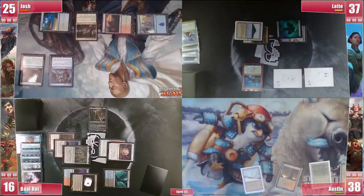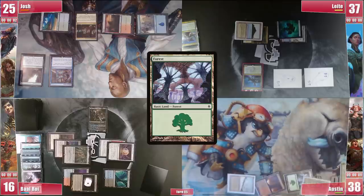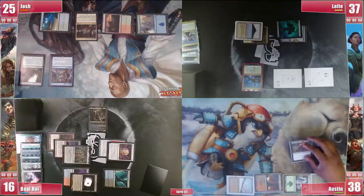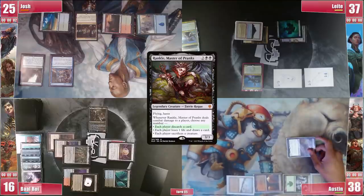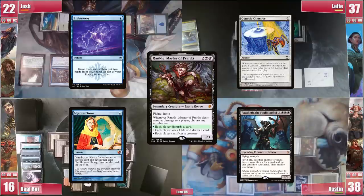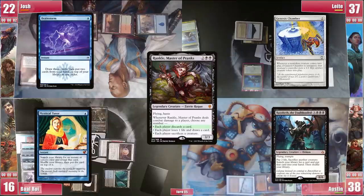He passes to Austin. In his turn Austin plays a Forest and casts Rankle, Master of Pranks, not paying for the Study. He swings with them at Josh and chooses for everyone to discard a card. This prank allowed him to discard Razaketh, who everyone fears now for a reanimation spell. While Baal lost his window to get Divergent, Josh discards a Brainstorm and Leite discards a spicy Genesis Chamber.